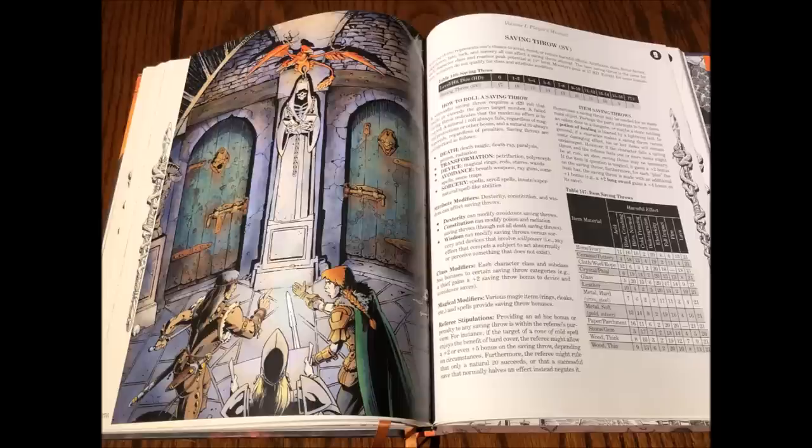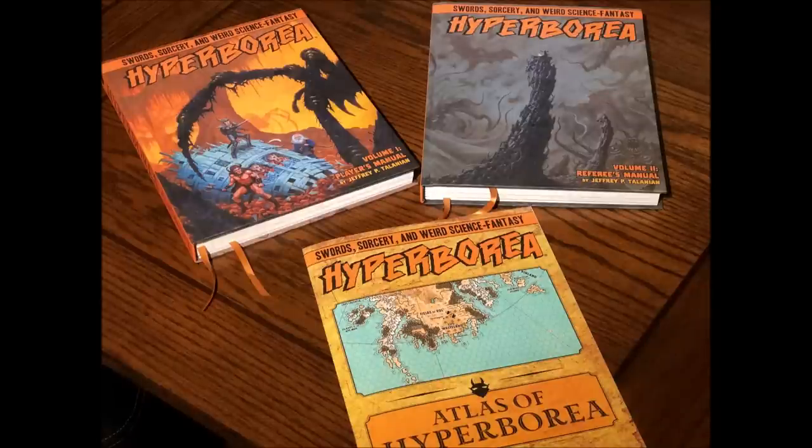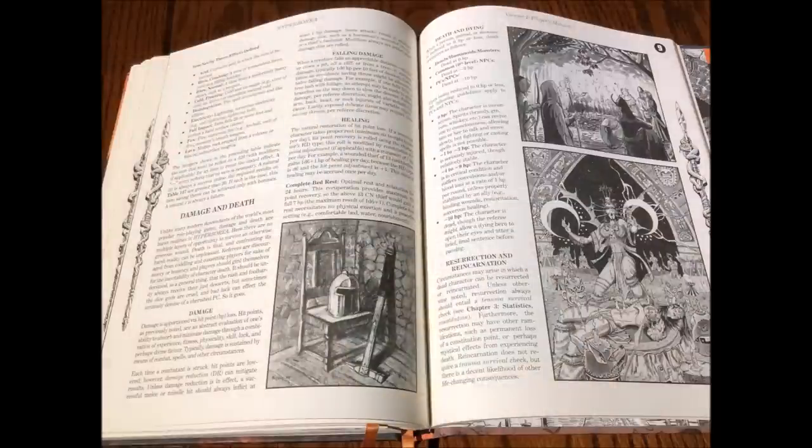I ordered the regular hardback versions rather than the leatherettes. I prefer the artwork covers, and they do look great. The colors are rich and outstanding, and I love the matte finish — not glossy — which feels great in your hand. These have cloth binding and a sewn-in ribbon bookmark, which is super handy. The pages themselves are high quality with no bleed-through of the ink, and rather than being stark white, they have a cream color which is easy on the eyes. Also, the pages are not glossy. As I've gotten older, I've found glossy pages kind of annoying as they create a glare when holding them at the wrong angle.